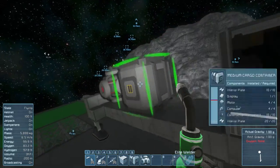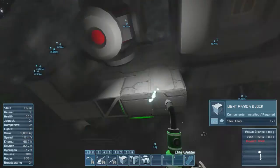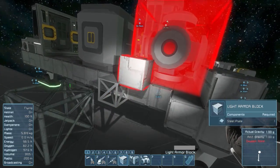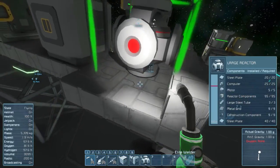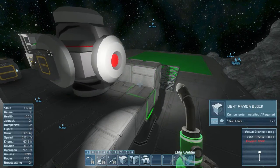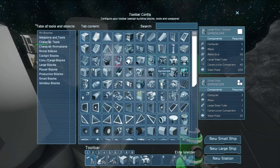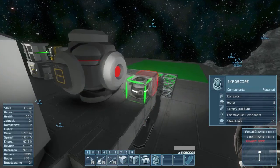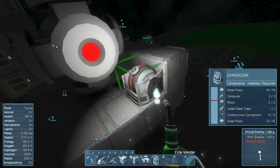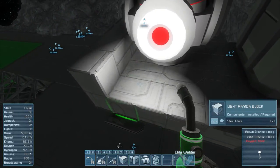I'm going to reverse an earlier decision and put a few extra blocks here because we need gyroscopes. Gyroscopes are wonderful things that help you steer your ship, as opposed to simply being a slave to inertia and thrusters. There's no real rhyme or reason to how to place them - they just need to be on and attached to the ship. I'm going to put two in; two should be good enough for steering this small ship.